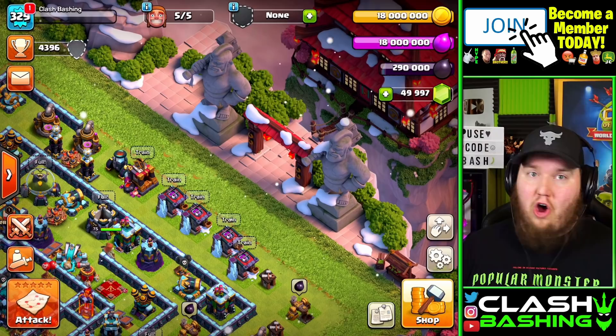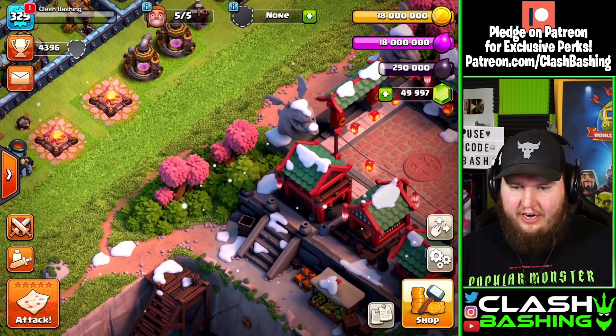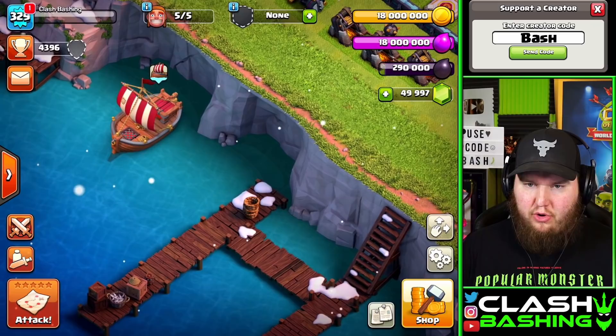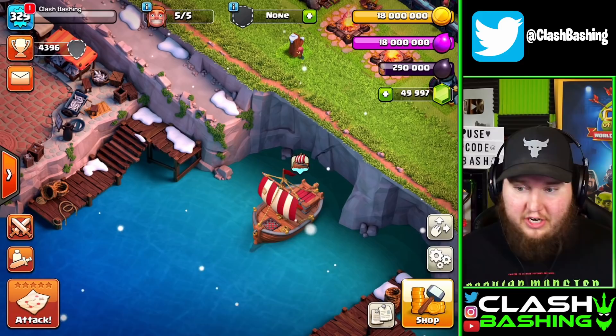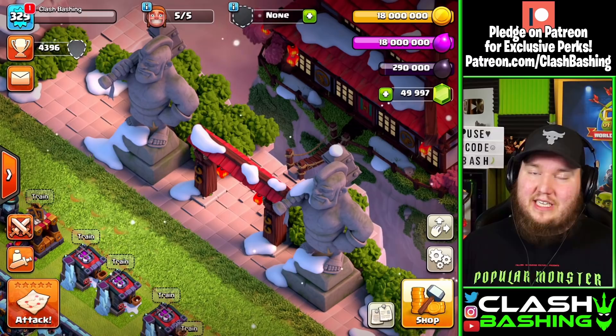Hog Riders are one of my favorite troops — you guys already know! We've got a little baby dragon temple over here, a little bay area with a dock, the main dock over to the builder base, and even a little fish market area. This scenery is cool — one of my favorites for sure, just because of that hog temple. That thing is beautiful and amazing.